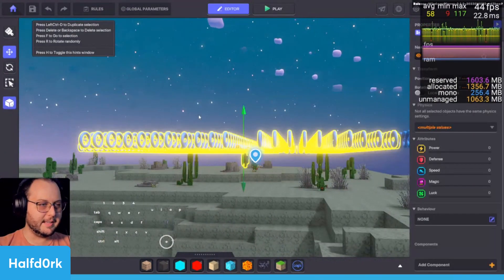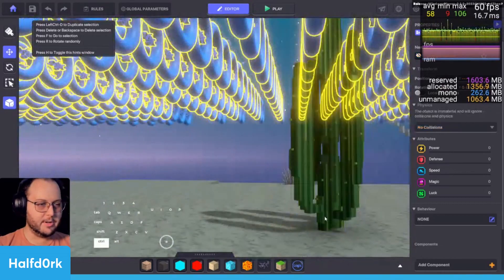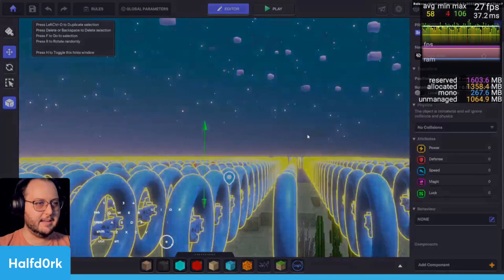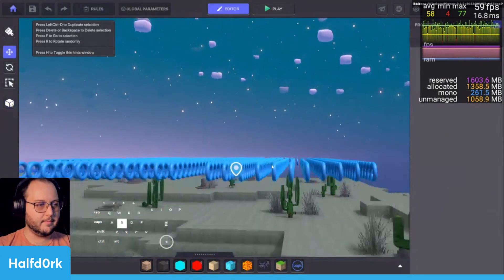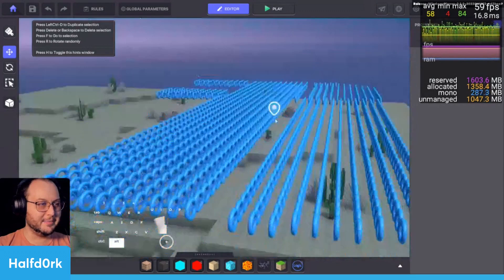Let's save this as a preset — my army of donuts. We'll do Save, Create New, and this is 'donut army'. We can use this later.